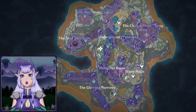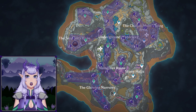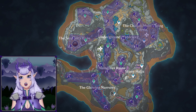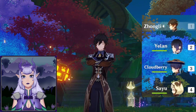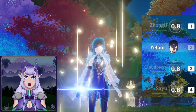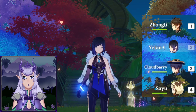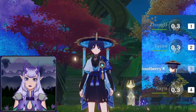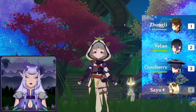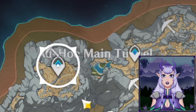Today I'm going to go through how I do ore mining in Genshin Impact. I do this every third day usually, but sometimes I let it go a little bit longer. The team I usually use is Zhongli for his stone-crushing ability, Yelan for her speed ability, Scaramouche also for his speed ability, and finally Sayu for her speed ability.